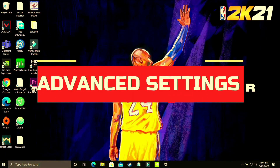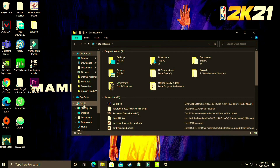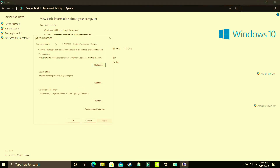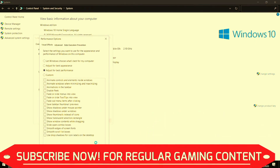In this step we'll be changing some advanced settings on your PC. Open File Explorer, right-click on 'This PC', and go to Properties, then Advanced System Settings. Go to Performance Settings and select 'Adjust for best performance' — by default it's set to 'Let Windows choose what's best for your computer.' Apply these settings; it will take some time and will be applied throughout your PC.